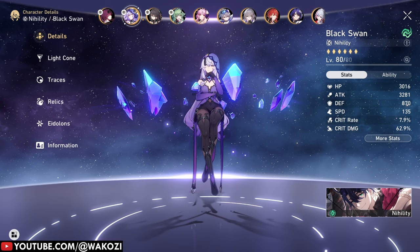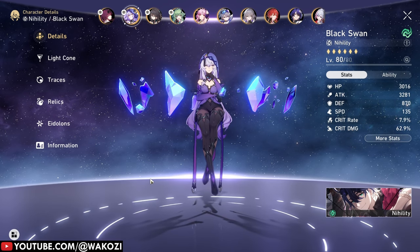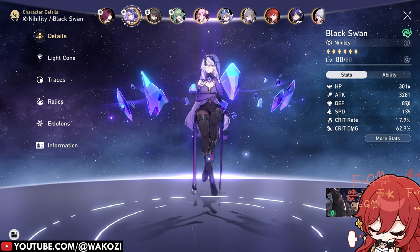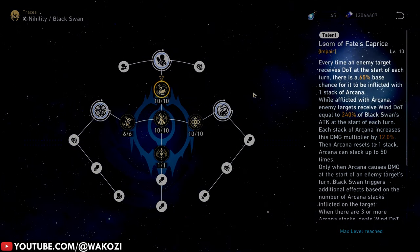So how do we figure out the right amount of effect hit rate for each character? Buckle up because it's time for some math. Effect hit rate acts as a multiplier on top of your base hit chance. Let us take Black Swan's arcana ability for example, starting out with a 65% base hit chance and adding the effect hit rate on top of it.